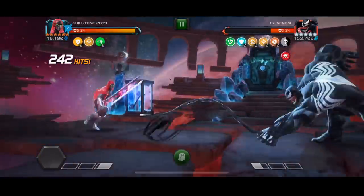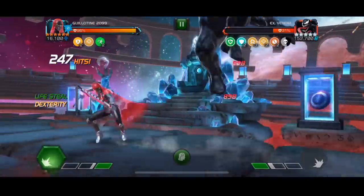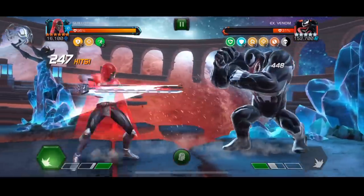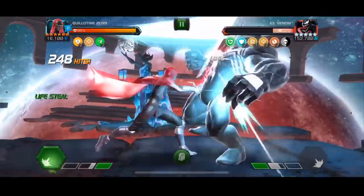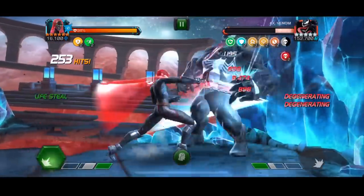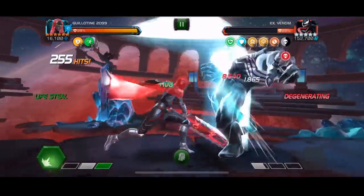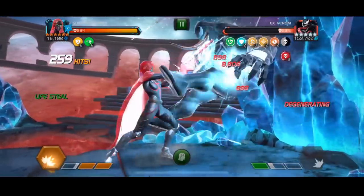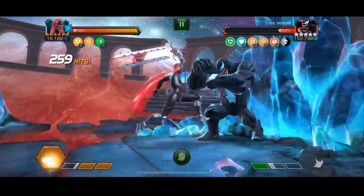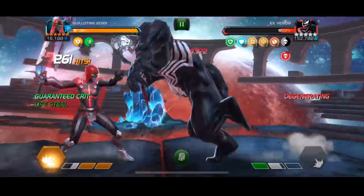Here we've been going up against Venom, and this is honestly the best Venom fight I've ever had in Labyrinth of Legends. Usually Venom is so passive — he's like never throwing any of his special attacks. But this one has been really generous using his special 1s. We've been having a great time in this matchup so far. 150 hits on our combo and he's pretty much down to 25%. Another 5-combo — at this point I'm thinking I should probably save up for a special 3.